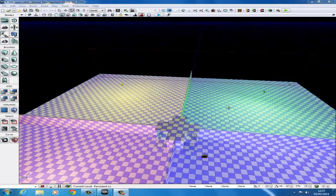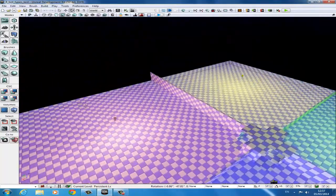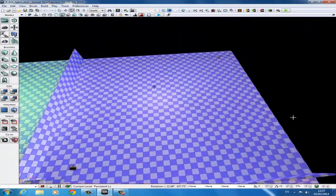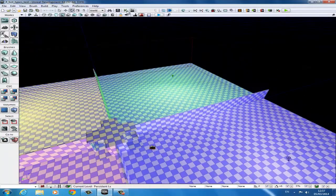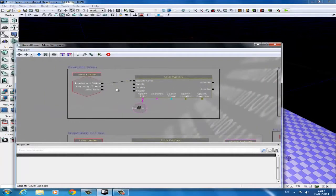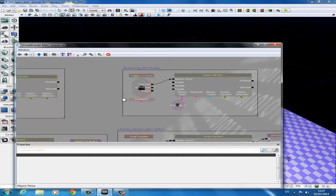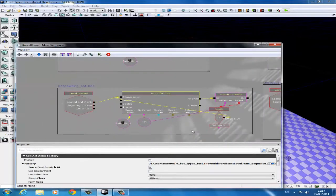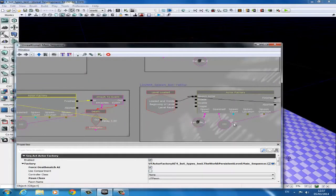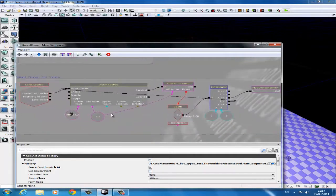Hello guys, today we're going to do a UDK tutorial on how to create four different types of bots within UDK. Here's just a finished product which I finished earlier. I'll show you the Kismet very quickly for that. It's very simple: this is just a basic bot, it'll spawn and try to kill you. This one is spawned after a trigger is activated, this one will respawn, and this one will respawn but has a limited amount of lives. I'm going to show you exactly how I did each one step by step.